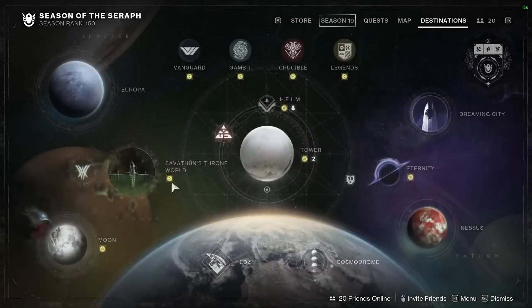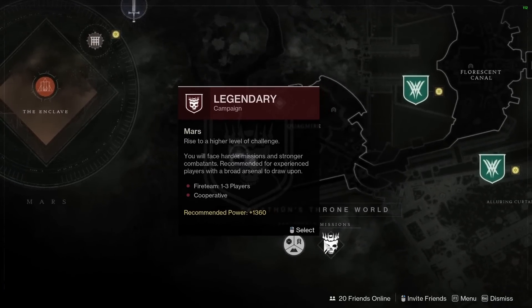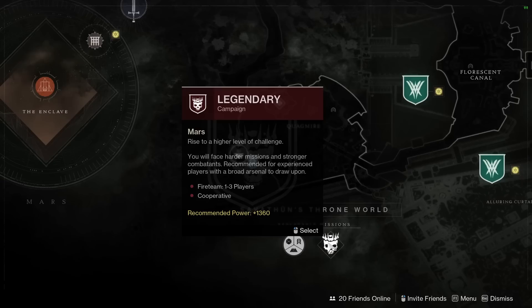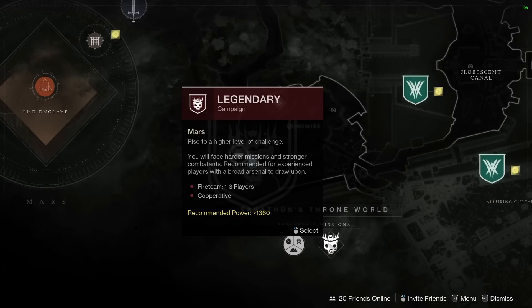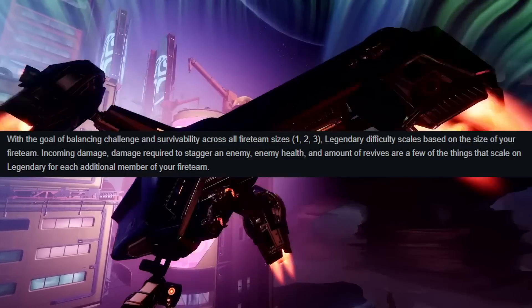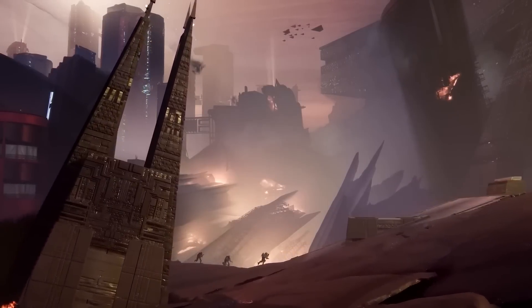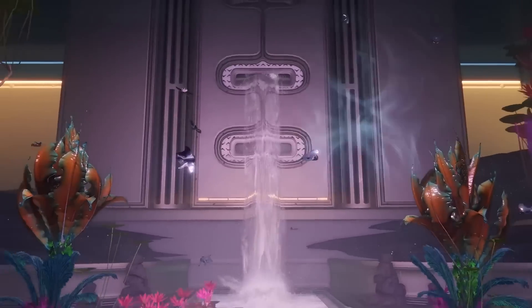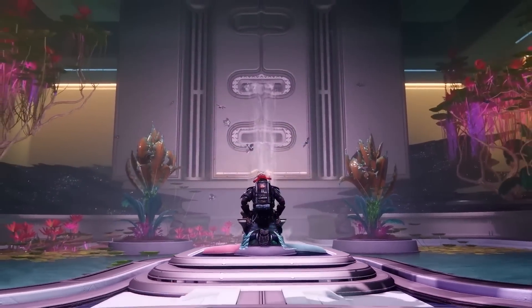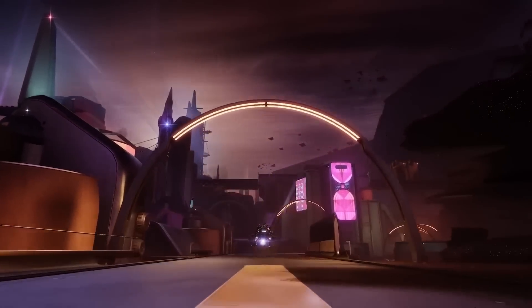When you start the campaign, just put it on legendary. For those that struggle with doing the solo legendary campaign, I'll be doing a video to help you out with tips and hints. It will give you better XP and higher power rewards. We know the legendary campaign is going to be like the Witch Queen, where in a fireteam the enemies are scaled up, so it is actually easier to do it by yourself anyway. And it's more enjoyable — you can kick back, put your headphones on, and immerse yourself into the story. I would advise just doing it on your own, but obviously if you want to play with people, that's totally your choice.